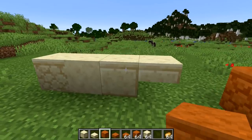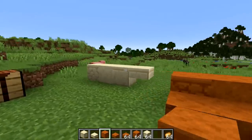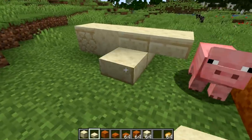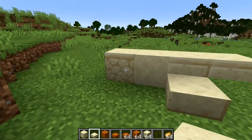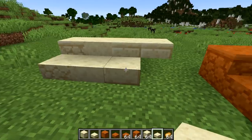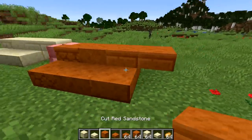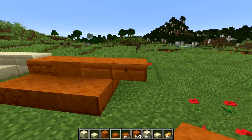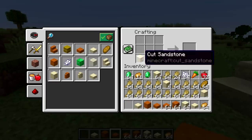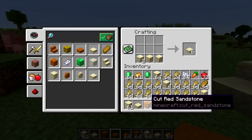The official changelog mentions that cut sandstone and cut red sandstone are now obtainable. I thought these were already obtainable, but they now have slabs as well. There's a top slab and a bottom slab, which looks a little different from other types of slabs. The same applies to cut red sandstone — bottom and top slabs — and those are crafted by putting cut sandstone into the crafting table.